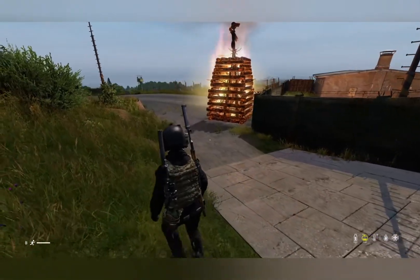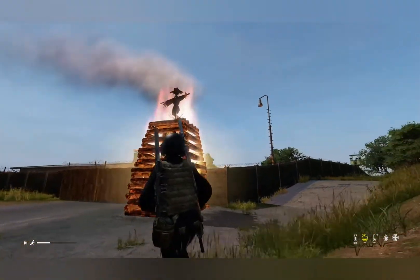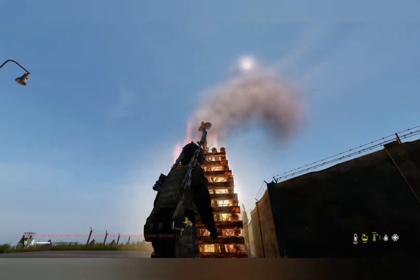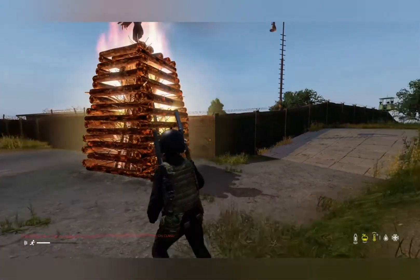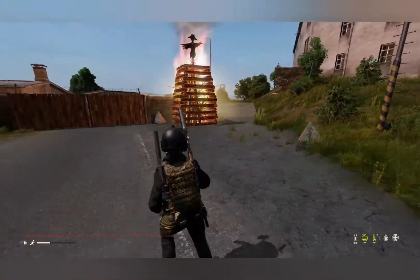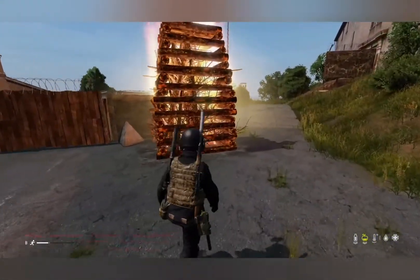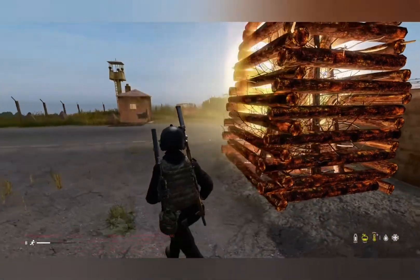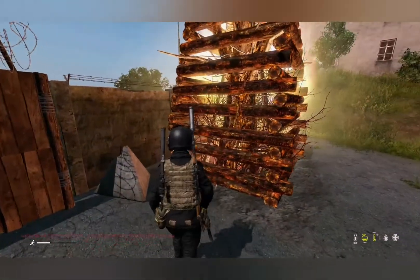After the 1.12 update, Daisy has added this sick bonfire onto the game and I just really love it. In fact I love it so much I had to spawn it right next to my base so I can see it every time. What's really cool about this is that it makes you dry out, like it makes your player's temperature go up.